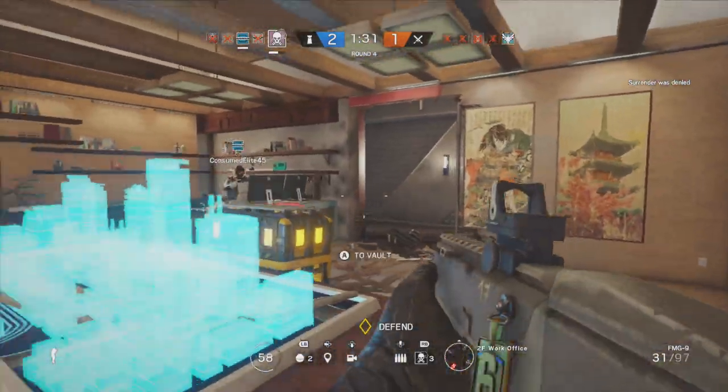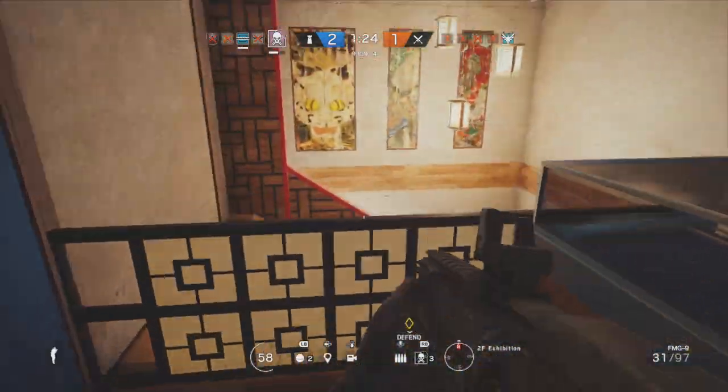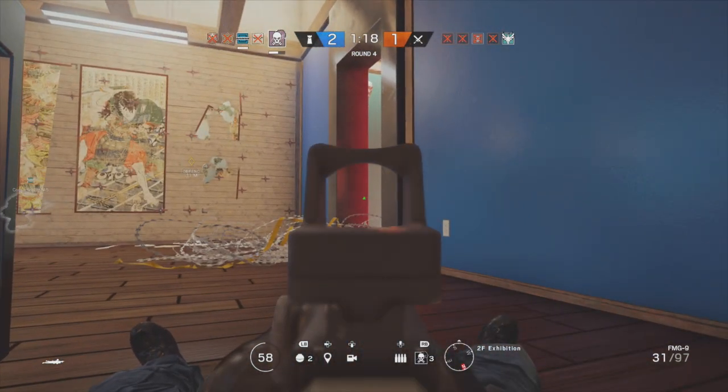Overall, Smoke has an incredible loadout and an incredible gadget. The FMG-9 is a very solid primary weapon that is basically laser beam-like and has no problem dispatching enemies. He also comes well equipped with a great secondary weapon, and his gadget is one of the best defensive ones in the game. There's no reason why Smoke should not be picked on any defensive team. Even if you're not that good on the sticks and triggers at shooting, you can still have a massive impact on your team just by using the canisters in the correct way.